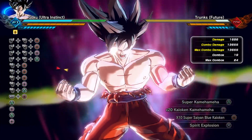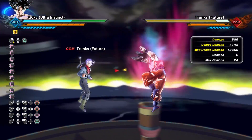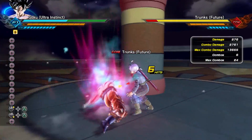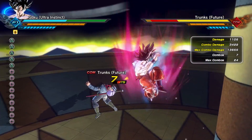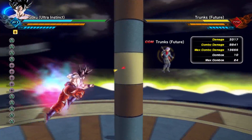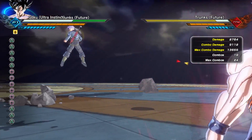Now we're going to go Super Saiyan Blue Kaioken Times 10 — we're only going to show Times 10 to keep the video from being extremely long. Redoing everything we just tested: his all light combo is going to give you a total of 6,353 damage. His all heavy combo is going to do 6,186. The five light, three heavy combo is now going to do a total of 8,841 damage. The six light, five heavy is now going to do a total of 9,112 damage.